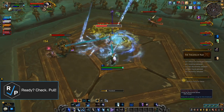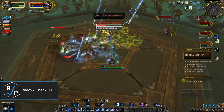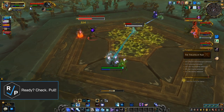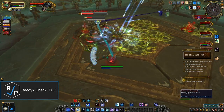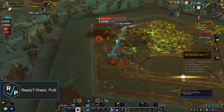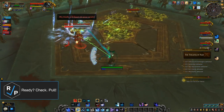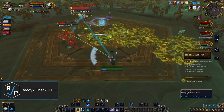Once Sathel is at 40%, switch to Pissarin. When he gets to 40%, he'll put a disease dot on everyone that should be removed if you're able to. Once Pissarin is dead, finally kill Decia. She enrages at 40% and fixates random players. The enrage can be removed by killing the other bosses or by an enrage dispel like Druid Soothe. Run away if you're fixated.